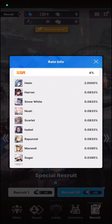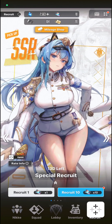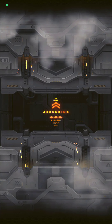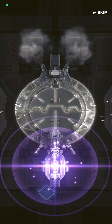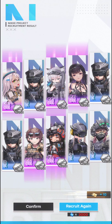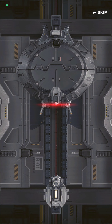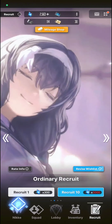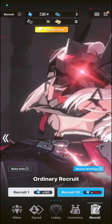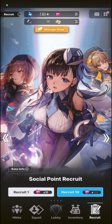As you can see, the rate here is two percent. We will be doing some summoning right now to see if we can get Helm on that free 10 summon — but it's white, nothing there. Let's use up the remaining 10 from the regular summon and we get nothing. That's fine, we can actually get 10 additional summons from the special recruit.